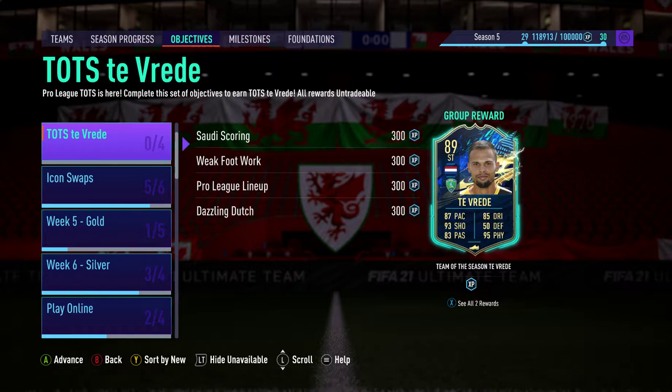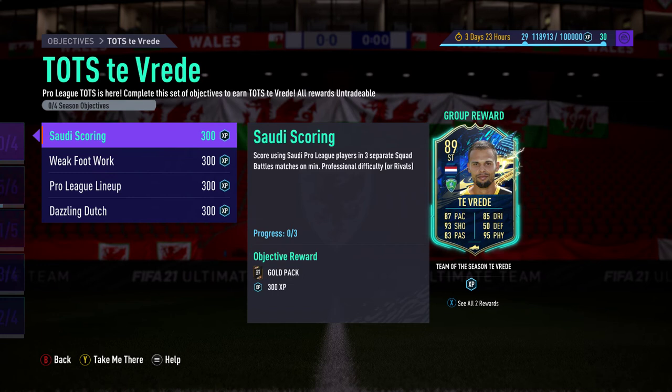He's got four criteria to meet to earn his reward. The first is Saudi Scoring: score using Saudi Pro League players in three separate Squad Battles on minimum Professional difficulty or Rivals. All of these are in Squad Battles or Rivals, but one of them is on World Class difficulty and the rest are on Professional. To get them done quickest you could try to complete them all simultaneously in a World Class match, or do Professional difficulty first and then the World Class one depending on your opposition.